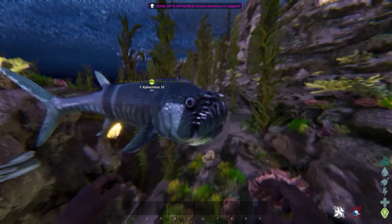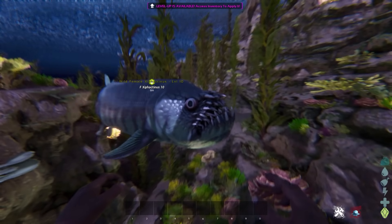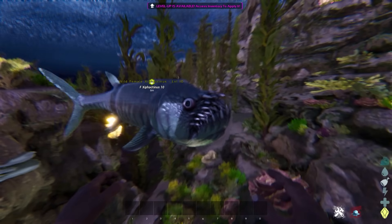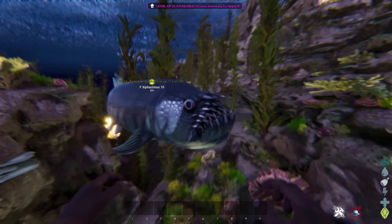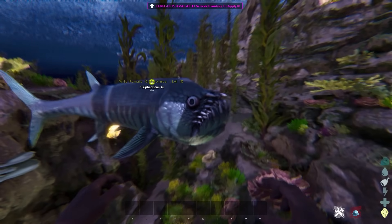Today we're going to show you how to tame this thing. The short version is this is a normal knockout tame - all you have to do is trank this thing out and feed it some kibble or meat. I will show you what is in my opinion the easiest way to tame this thing.